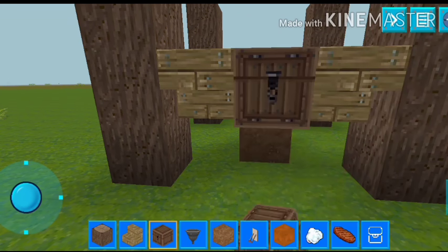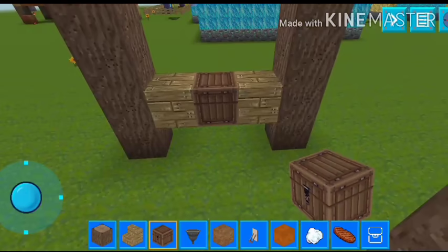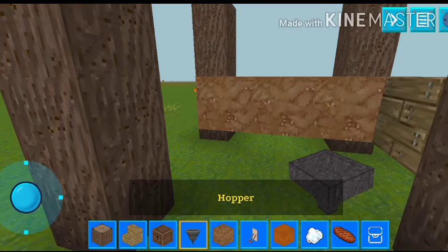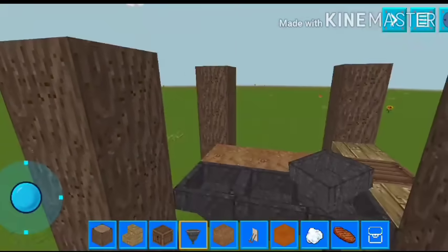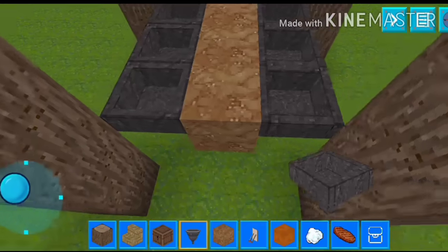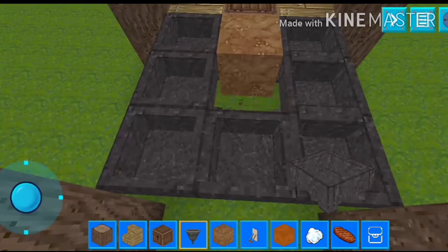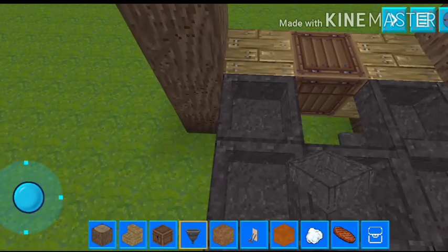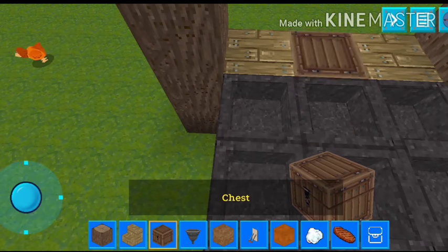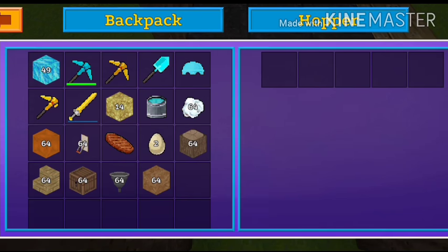Place our chest right here — not here, right here. Now you can break this. Place our dirt here and place the hopper so it connects to this dirt like this. Now break this one by one, place hopper, break again and place this hopper. Break it, place dirt, place hopper, and then place our chest here.